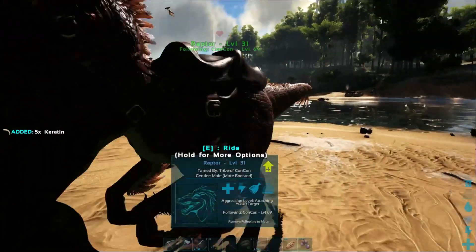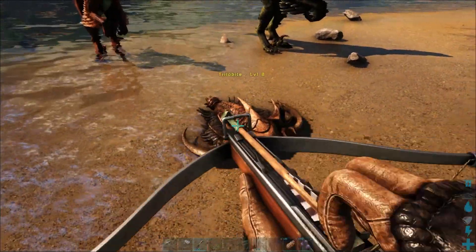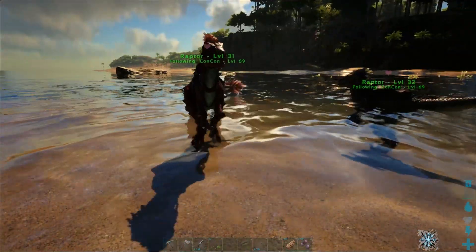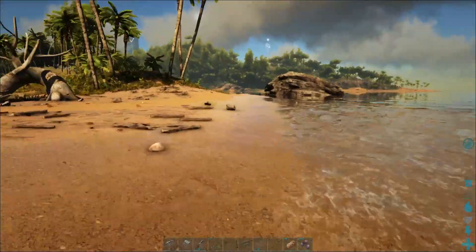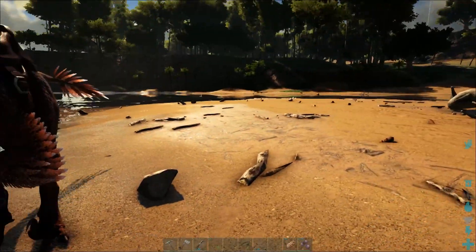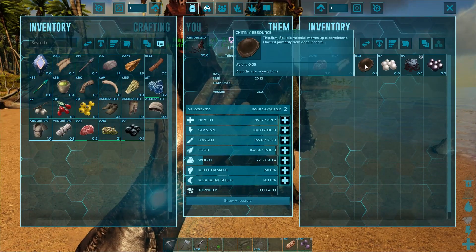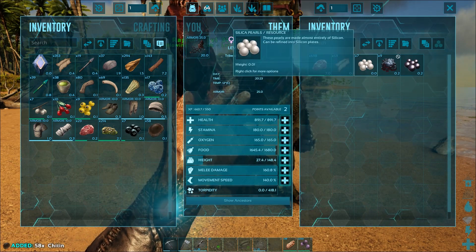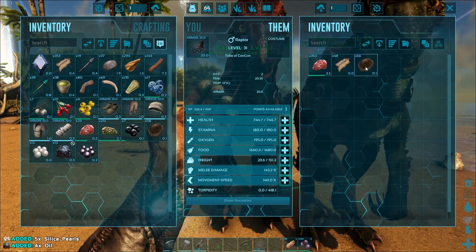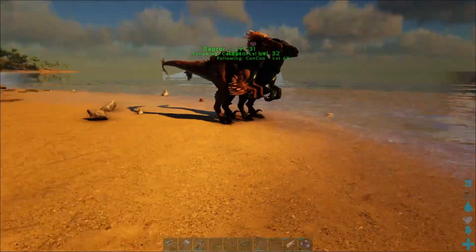The raptor has 5 and another has 6 keratin — that's not enough. The trilobite is also a really good thing to kill. If you find those around in the world you're super lucky, because they spawn frequently near the water area on this side of the map. They drop a lot of useful stuff like chitin, silica pearls, oil, and black pearls — which are actually really rare. You can see oil, silica pearls, and more chitin right here, so make sure you kill trilobites when you see them because they're a treasure trove of resources.